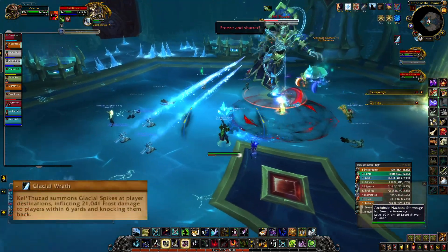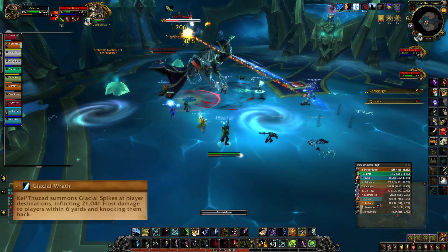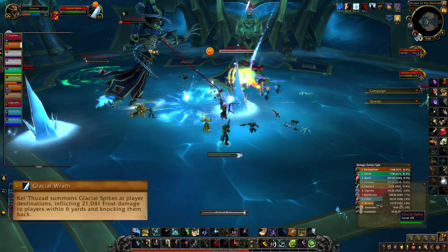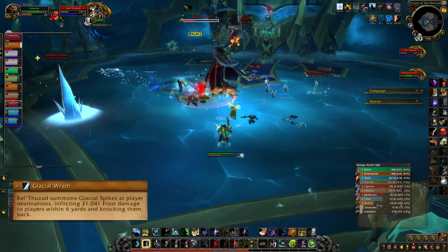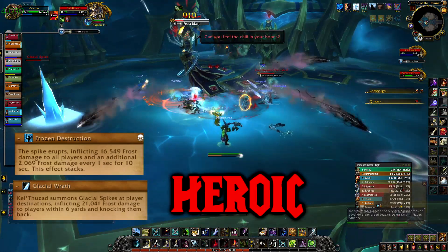Random raid members will get affected by Glacial Wrath and spawn a Glacial Spike after a few seconds. This spike has health and will lose 5% HP every 2 seconds. Once it dies it does a moderate amount of raid-wide damage. At the start there will be one spike, and through the fight more will spawn at the same time. You want to stagger killing the spikes, especially on heroic where killing one will leave a 10 second dot on the raid.